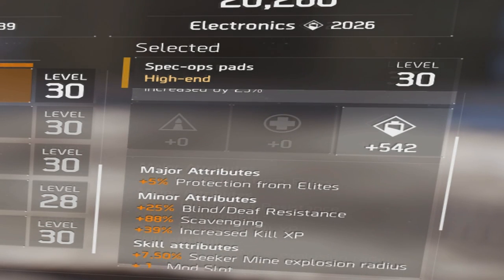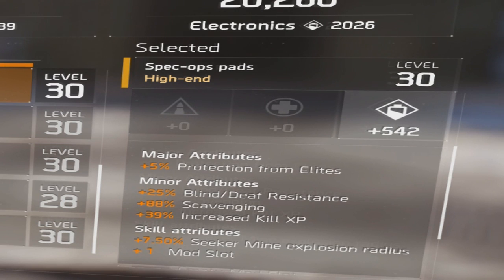The scavenging percentage isn't the only thing that comes with these knee pads. As you can see, it comes with 542 to electronics and protection from elites for 5%, 25% to blind and deaf resistance, and it also comes with 39% to increase kill XP.